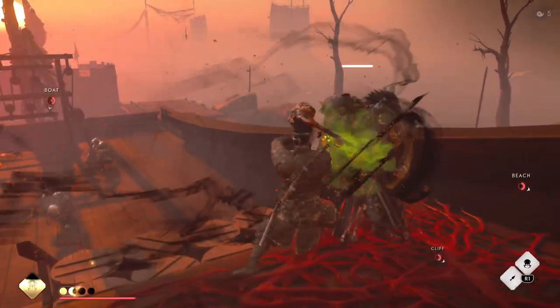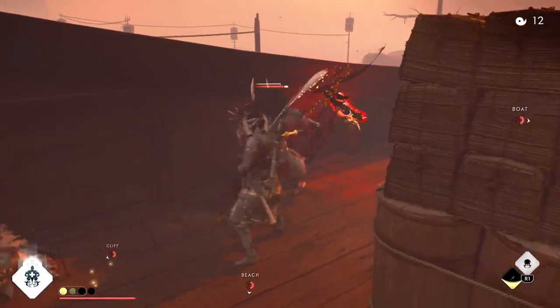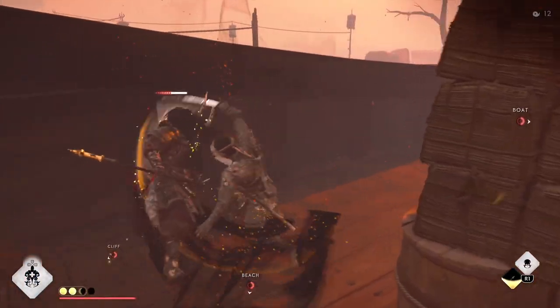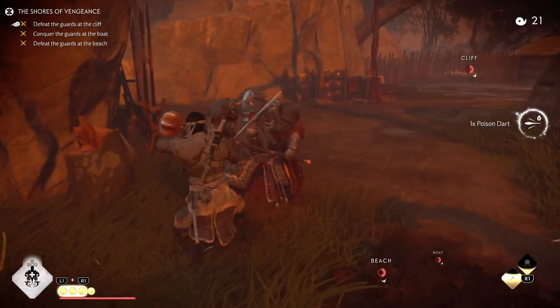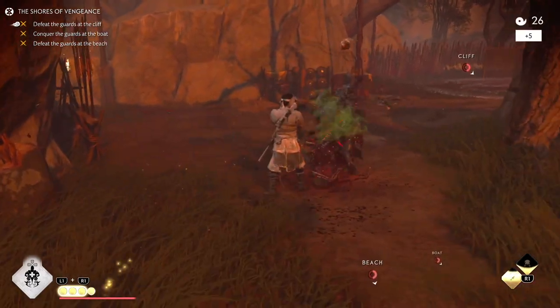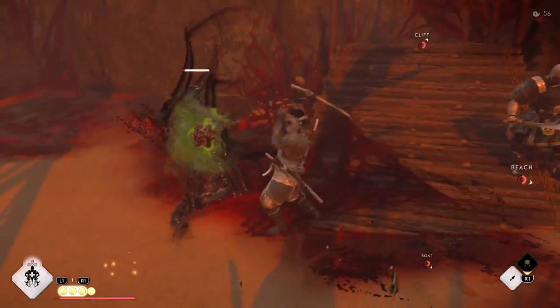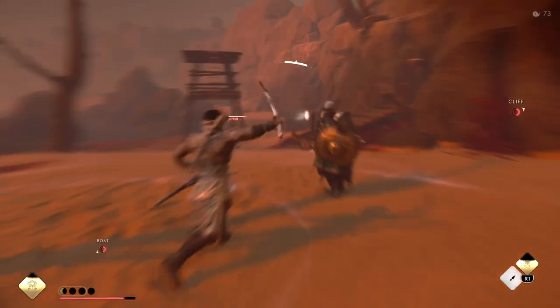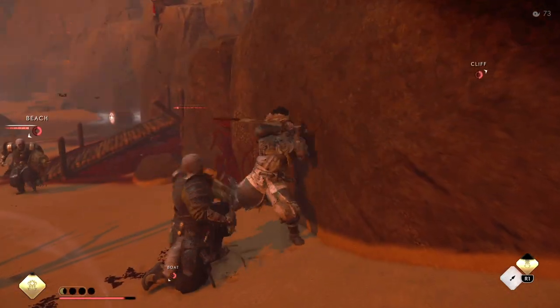Yoshitsuna's Hand — the perk procs knockdown on a target. I never really played with this legendary too much because the perk isn't really that useful. I was trying to get it to proc with Onis and it doesn't really seem to work — it seems it's only for regular Mongols. You can see I got it to proc pretty often with Mongols, but not that useful. F tier.